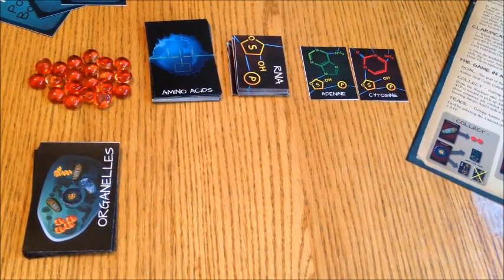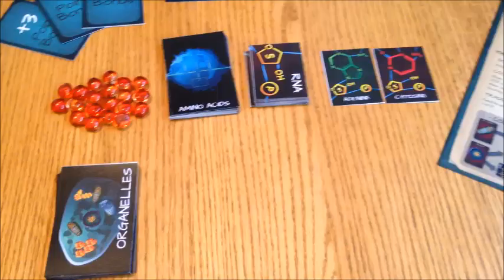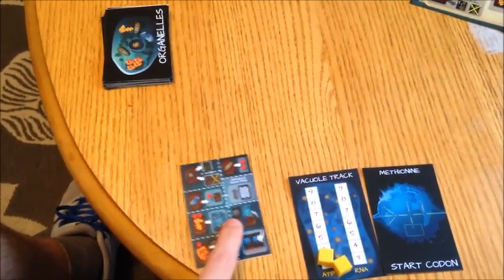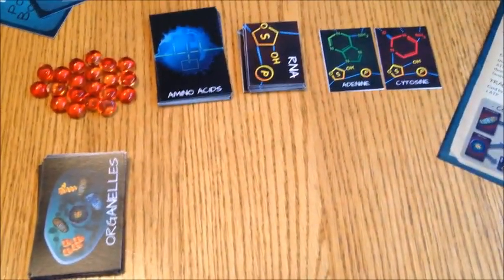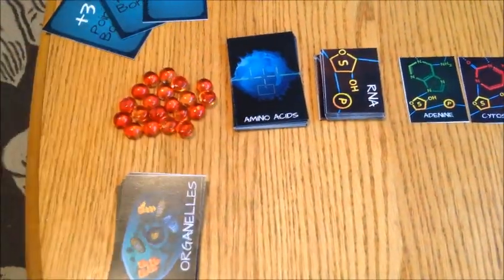There are four main types of cards in this game. You have your amino acid cards, your RNA cards — and these are just two examples of the RNA cards face-up, because I have the game set up like you would start — your organelle cards, and then all these other cards: the methionine start codon, the vacuole track, a player's reference card, bonus cards, and a first player card. All of these other cards just help the game run a little bit more smoothly, but the main mechanics and the meat and potatoes of the game are these three types of cards and your ATP energy tokens.